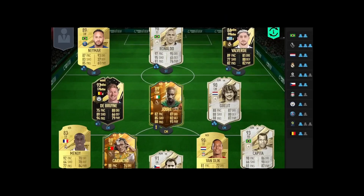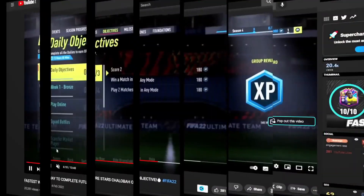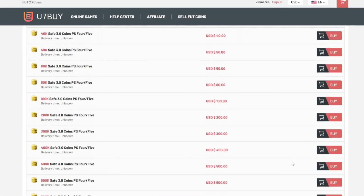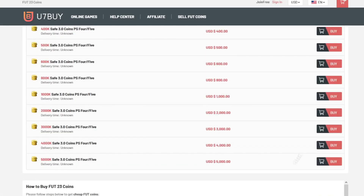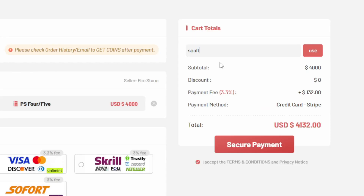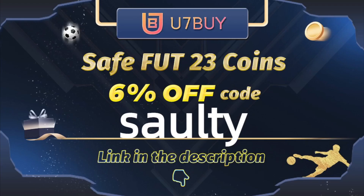So boys, if you want a team like mine on the screen right now, then I suggest you head over to the link in my description and it will take you to a page where you can select PS, Xbox, or PC services and you can buy players, coins, whatever you want. You7by is where to go — they are the best in the market for coins and players. To save yourself a further 5% off your order, use code salty at checkout.